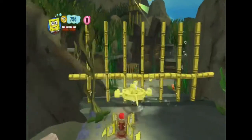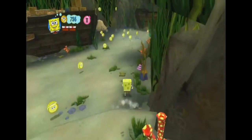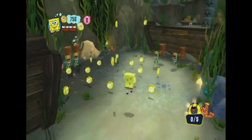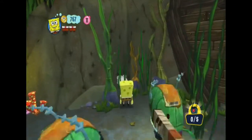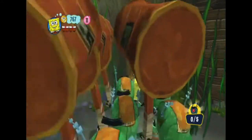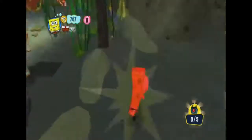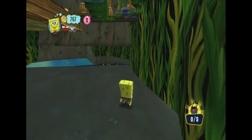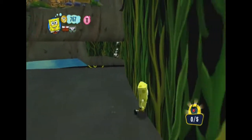Alright, so this is my tutorial for kelp out-of-bounds, which is a trick that allows you to access the out-of-bounds area at the start of Kelp Forest by clipping out through that ship right there with the robots. Basically the way it works is you just lure them to this corner, walk against this wall, and if you run against or jump towards a certain part of the wall, they actually just clip you out, and now you have access to this area.